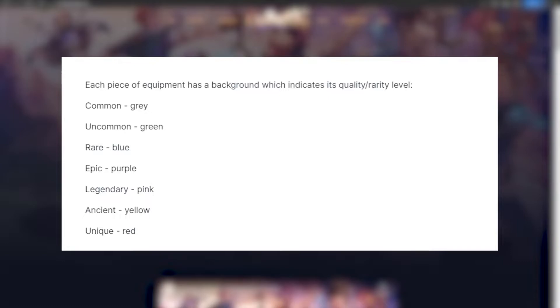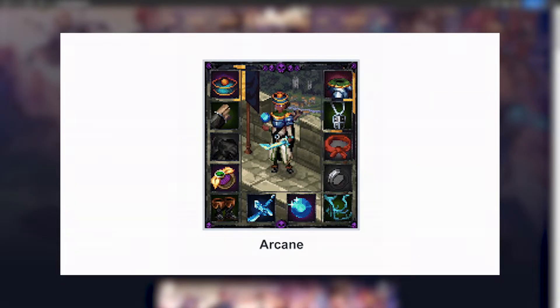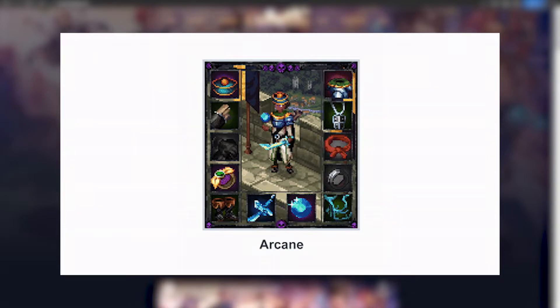The rarity of the item is represented by the background color it has. They can either be common, uncommon, rare, epic, legendary, ancient, or unique. Each Guild Hero NFT also has an overall rarity level, which is indicated by the design of their border. The rarities are Bronze, Silver, Gold, Arcane, and Elven.